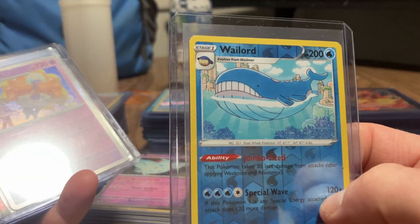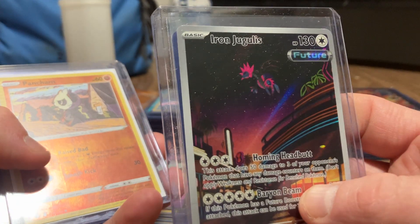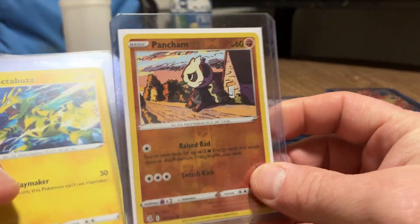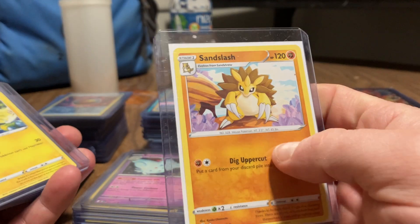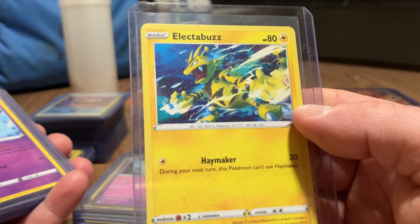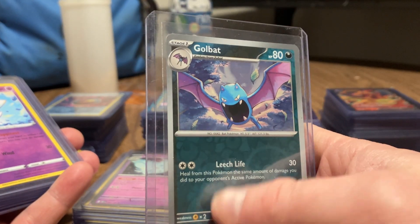Wailord. Espeon Iron. Jigglypuff or something. Sandshrew - I like the original Pokemon - Electabuzz. Crobat, evolved form of Zubat.